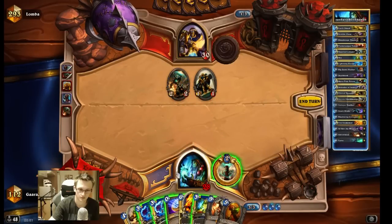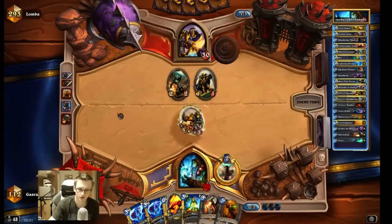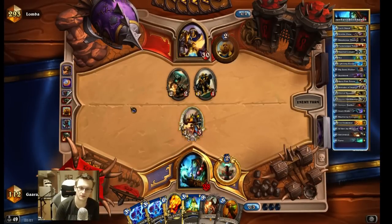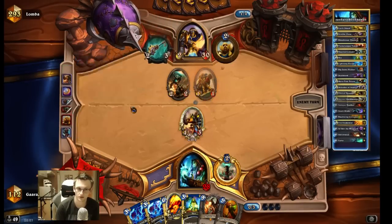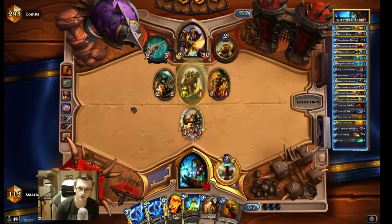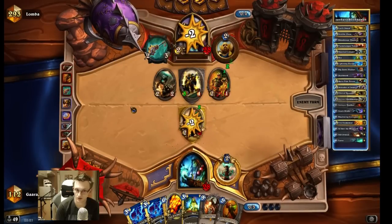I have a dragon, but I need board control. So I'm gonna go for the Shredder here. I can coin out the Blackwing Corruptor, but this board is not good enough for Lightning Storm and it would overload, so basically it's not an option. This is pretty bad for me. So he is Aggro Paladin after all — that's also pretty bad.